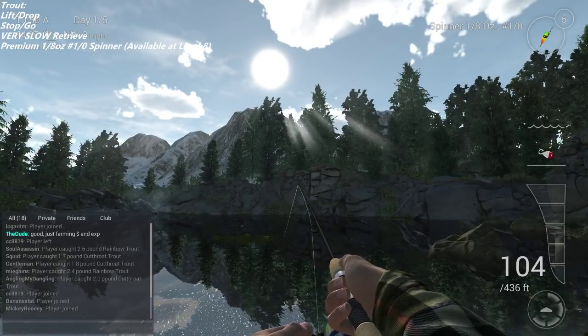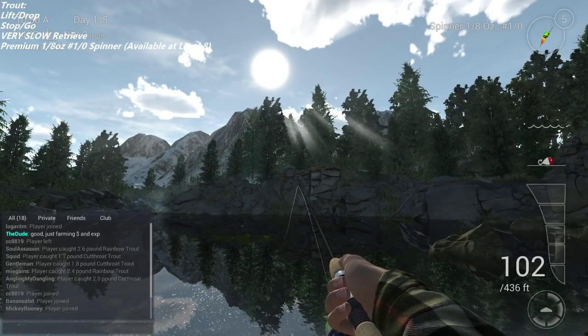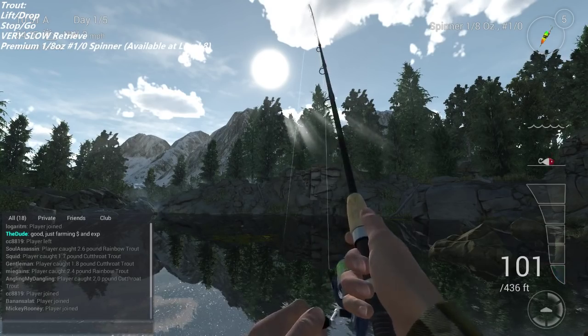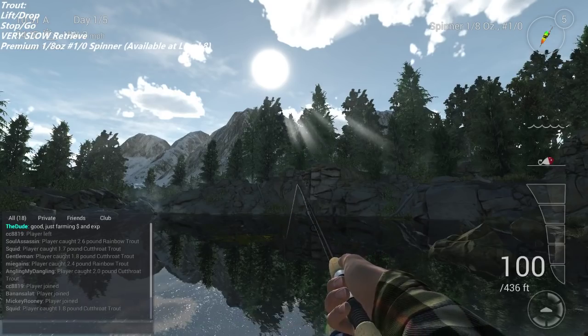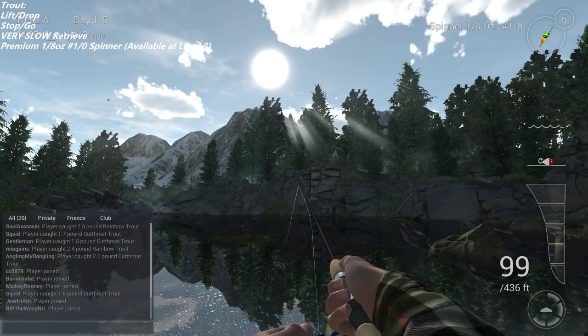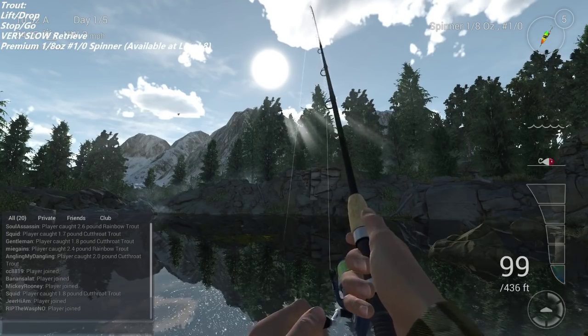What's up everybody? We're going to talk a little bit about trout and how to catch your trout. You can begin to come to Colorado at level 8, and the lure I would recommend is the spinner that you can see in the top right. It's the premium one so you will have to use the gold coins currency for it.